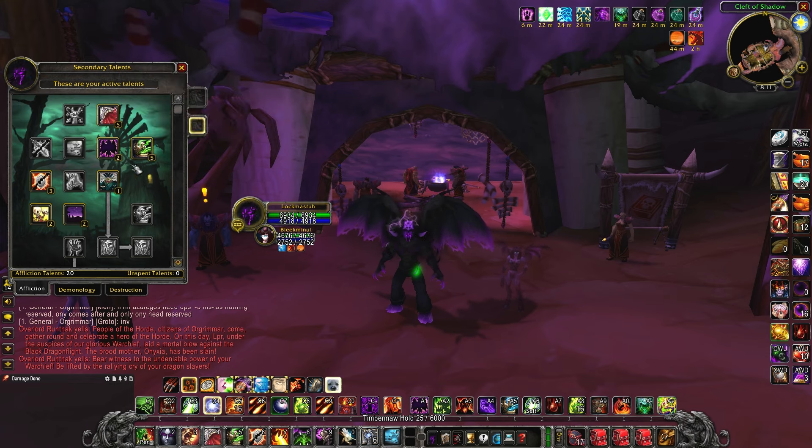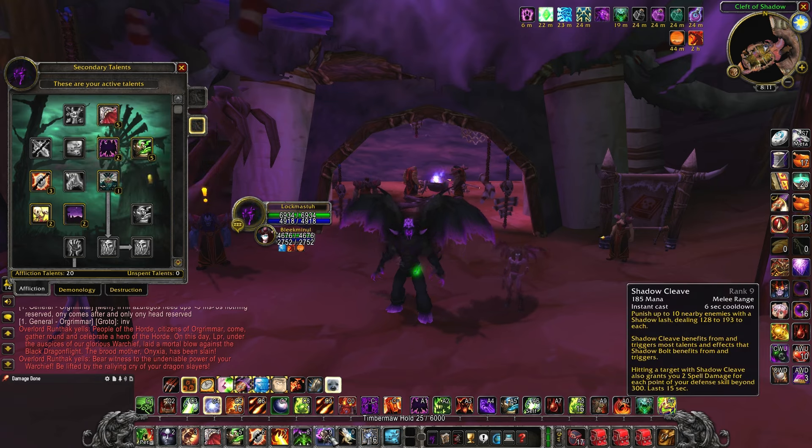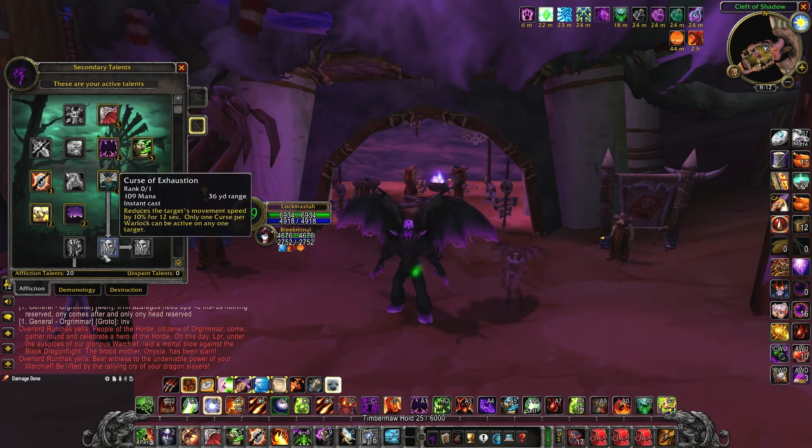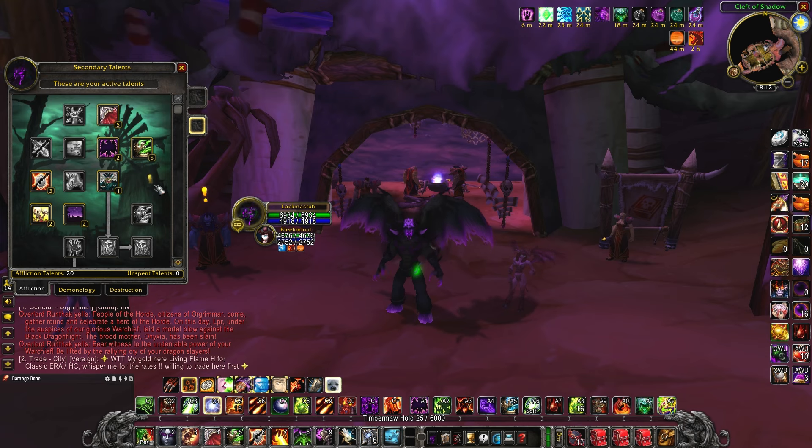Starting with the affliction tree, most of this is pretty straightforward. We're improving our corruption — that's a necessity. We also have points for improved drain life or improving our curse of agony, and we're taking nightfall, which does affect our shadow cleave as we'll talk about in a bit. We're also picking up grim reach so our spells now have a 36-yard range, which is very important in PvP.